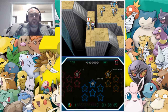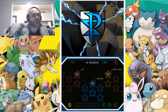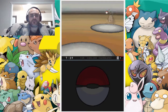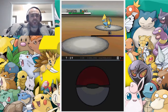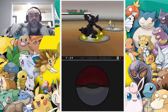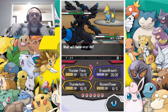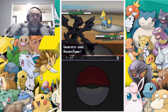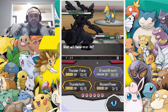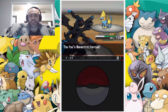Number three, Team Plasma Grunt. Talking about confidence, mate — you're up against the best. Manectric, an electric-side Pokémon. So his same-type attack bonus moves, or what they call STAB moves, will not be very powerful — they'll be resisted. But he's got a strong Bite and our Ancient Power did nothing. Boom, knocked him out. Get out of here.